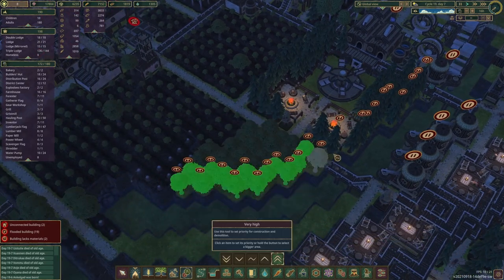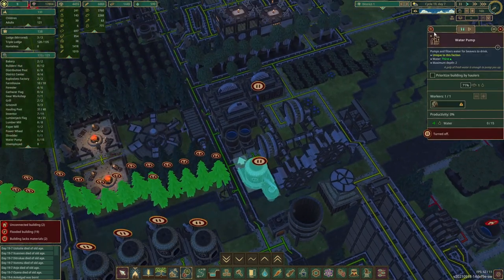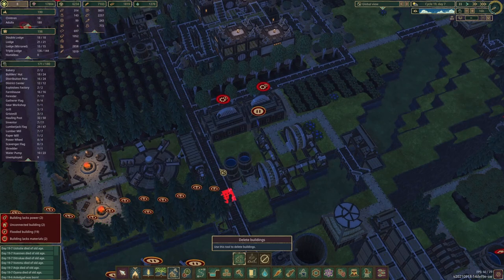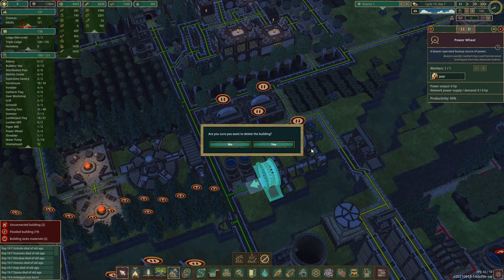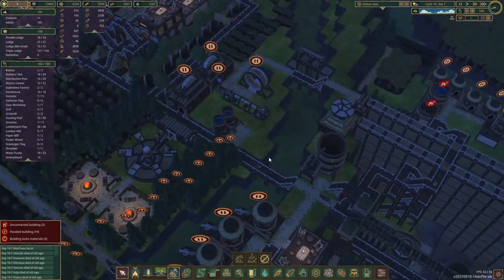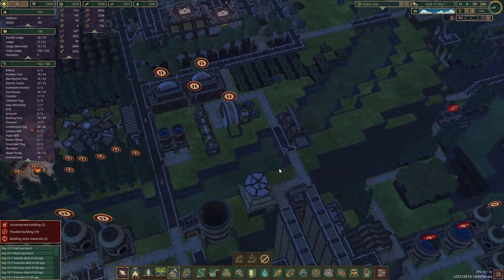We've queued this up and we're going to tell our builders this is our priority. The next thing is we're going to have to get rid of all those as well. For the time being I think we can just pause them, because they're not in our way except this one here — the rest we will delete. So now that this area is marked for demolition, once it's cleared up we will start queuing up some levees there as well.